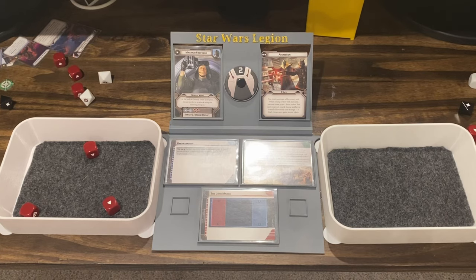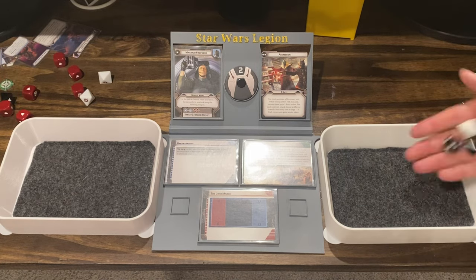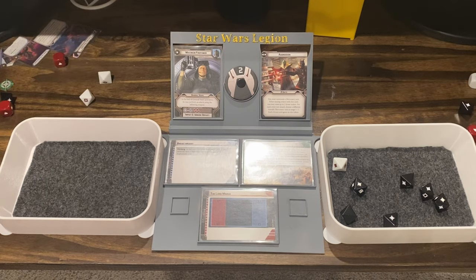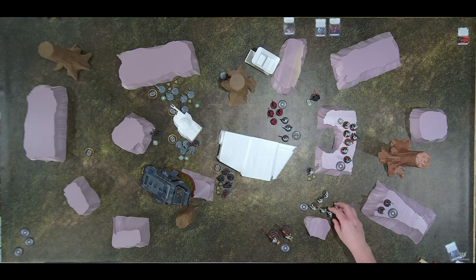I'm going to shoot the green squad. Let's do the damage from the astromech first — three black attack dice, four hits. Three saves, save two. Point of suppression.